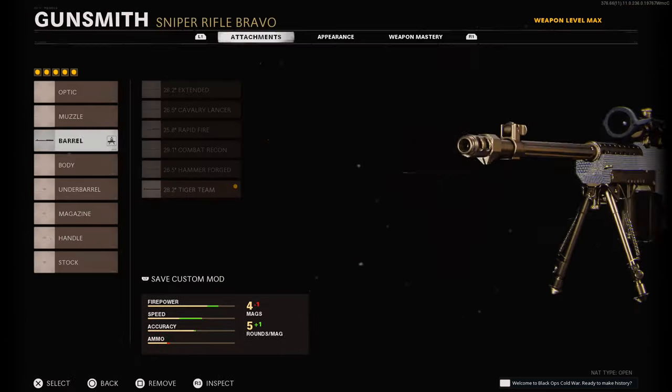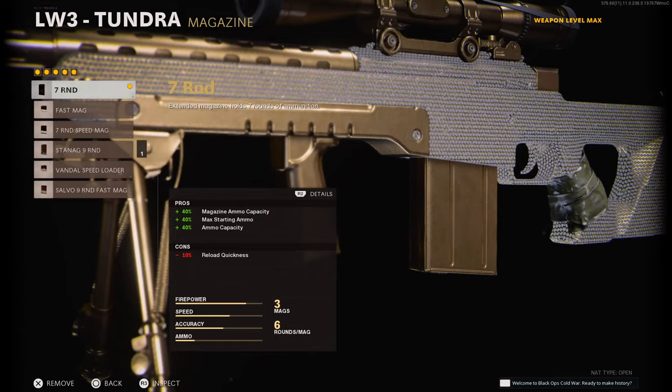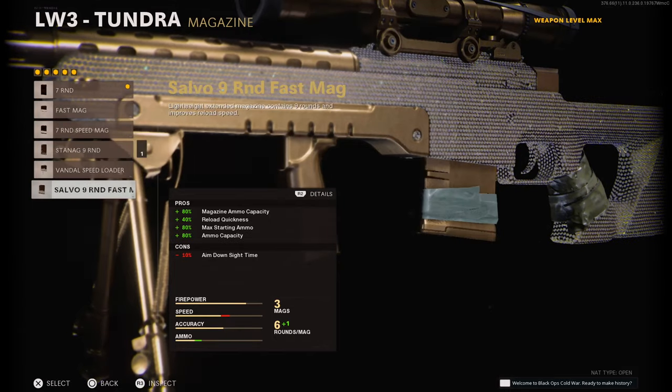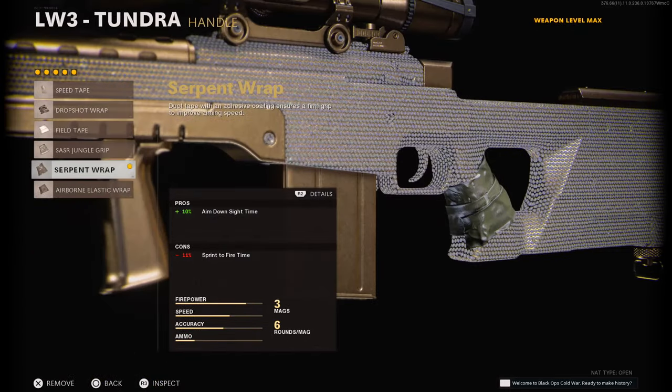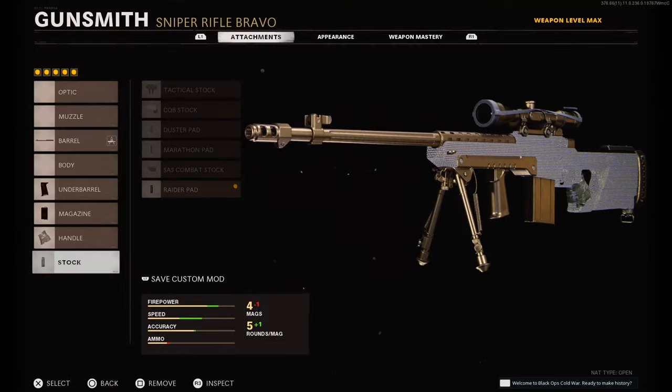For the attachments you're going to need a Tiger Team barrel for max damage. Bipod — I'd just use this if I'm hard scoping. Seven round mag so you don't lose any of that aim down sight time. Serpent wrap for the maximum aim down sight time, and a Raider pad. In this video I dropped a double nuke with this sniper — I hope you guys enjoy it. Make sure to watch the entire video, I'll see you in the next one.